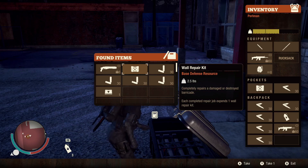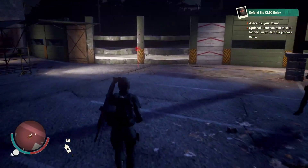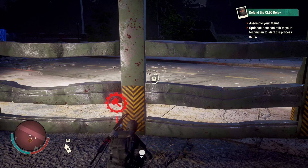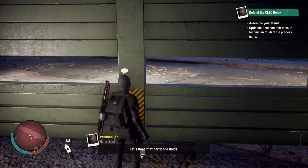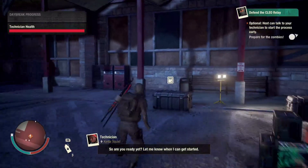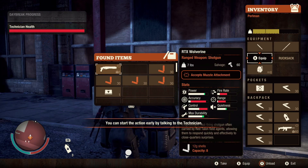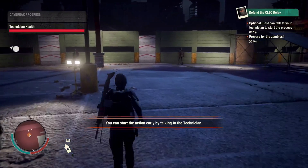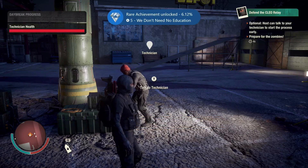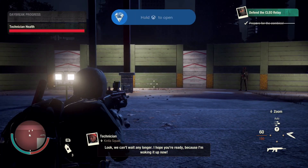Don't worry about the shotgun unless you prefer it. Walk up to this broken wall and hold down the Y button to use one of those repair kits to fortify it. As we go through, zombies are going to attack those walls and we'll need to refortify them. Grab one more wall repair kit — you can hold six at a time and we won't end up using all of them. Once you've got your ammo and wall repair kits, press Y to talk to the technician and get the first wave started.